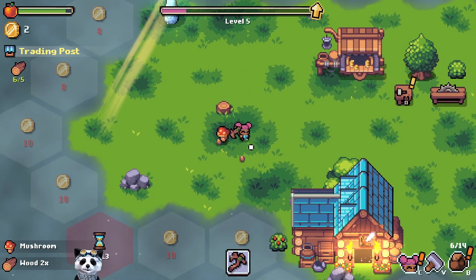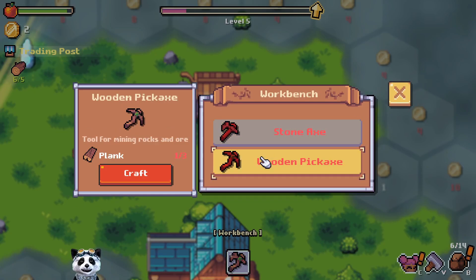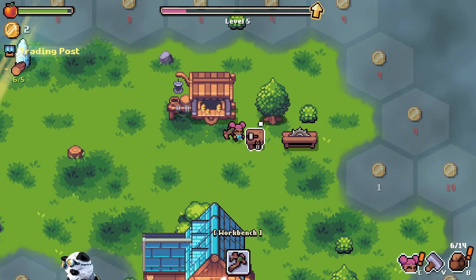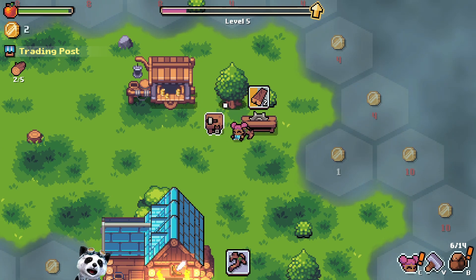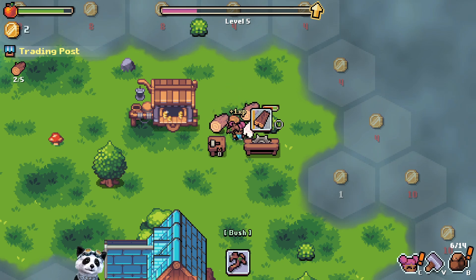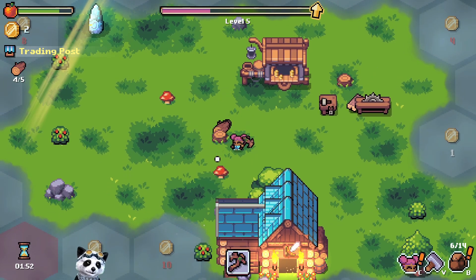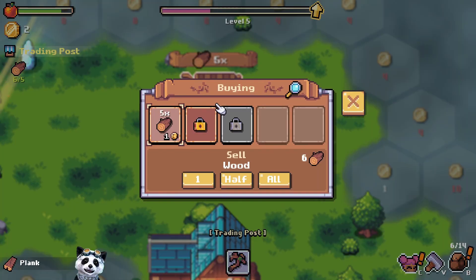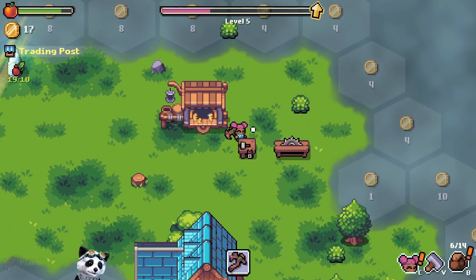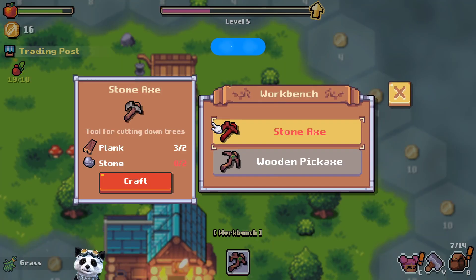It's a really relaxing game - we just collect stuff and unlock everything step by step. For the wooden we need oh three planks - okay, that we can do. This one did not change - it was written before only with level. Level five. So now we get the pickaxe.